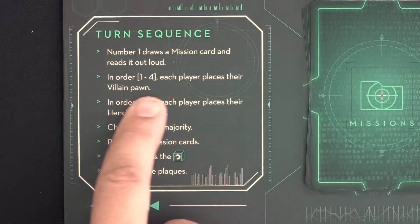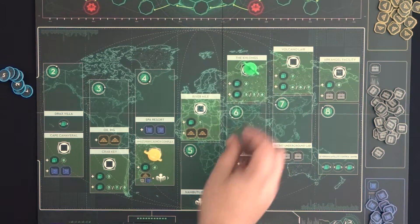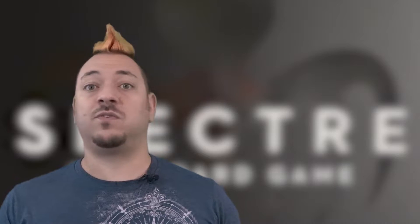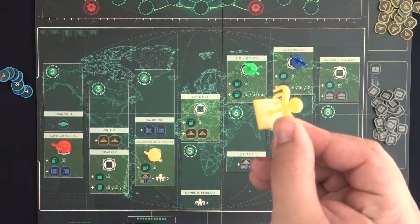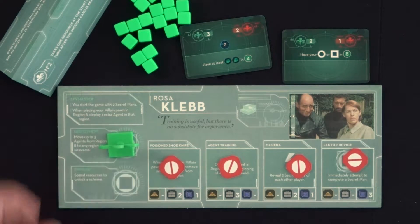Next, players take turns placing their villain pawn on action spaces possible for villains. This goes in number order as established at the start of the round. After everyone's placed and resolved their villain action, players now place their henchmen pawns out on valid action spaces for them in number order again. Actions are resolved as soon as a player puts their pawn out.